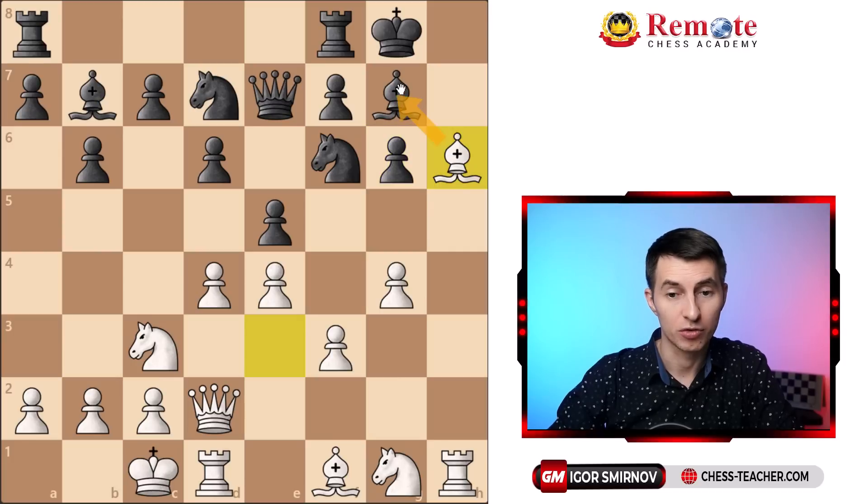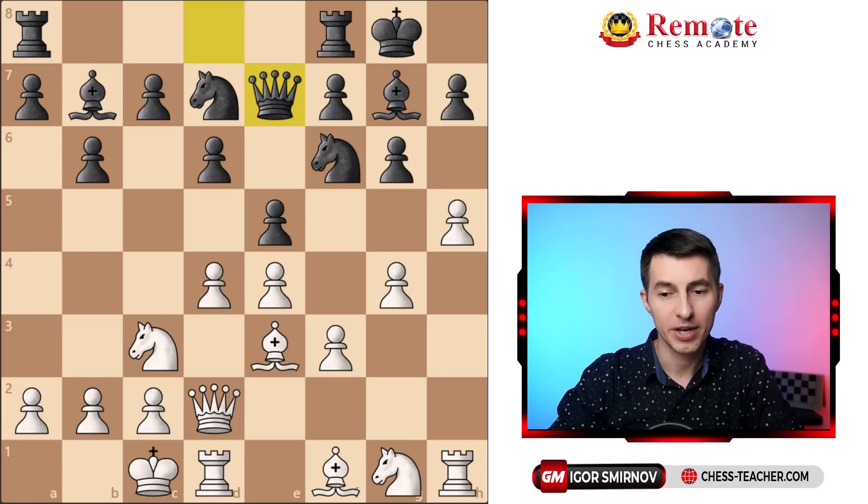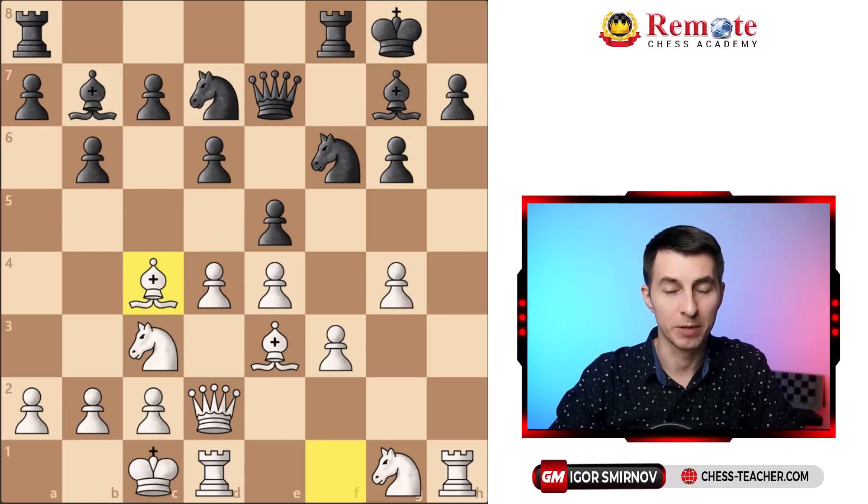White wants to go bishop h6, trade off the bishop, then infiltrate with the queen and deliver checkmate on h8. So that's what black didn't play in the actual game. In the actual game he recaptured with the f-pawn, which is better, but that opens up the diagonal and white takes advantage of that by playing bishop c4 check.